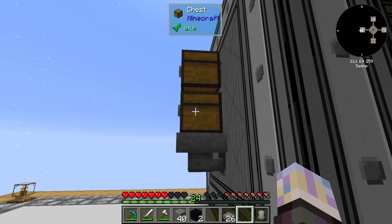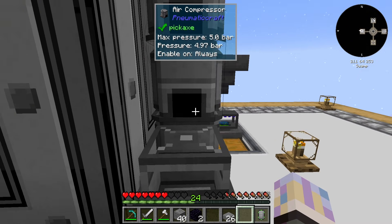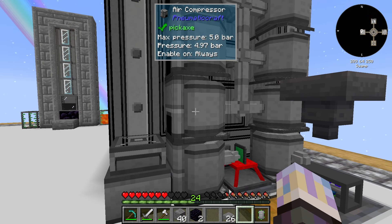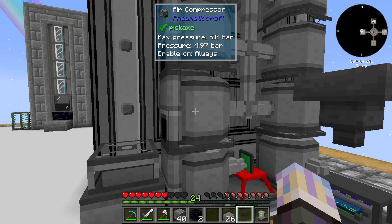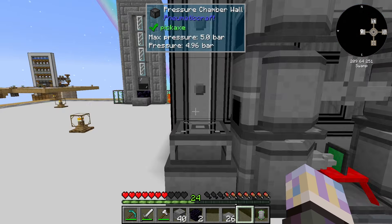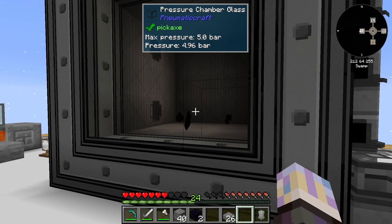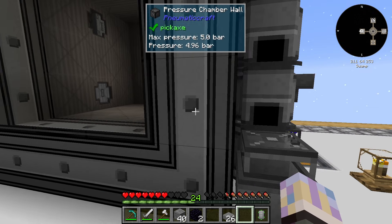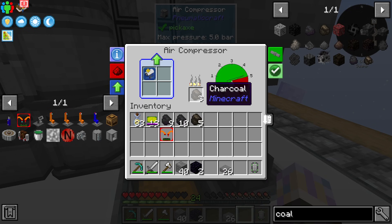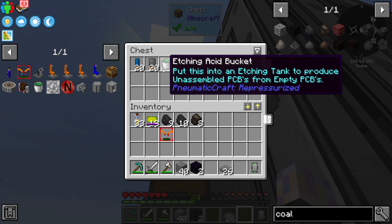To make our etching acid we need these materials: rotten flesh, spider eyes, gunpowder, and that inside of the machine. We've got 4.7 bar. I don't have these set up efficiently - there's a proper way to set up the air pressers so they don't lose bar - but I don't really care about it with this machine because I'm not going to be running it very often. The one we'll be running all the time that uses bar is going to be the actual assembly setup, which we have to set up efficiently. Looks like the PCBs are done, so let's pull that out.